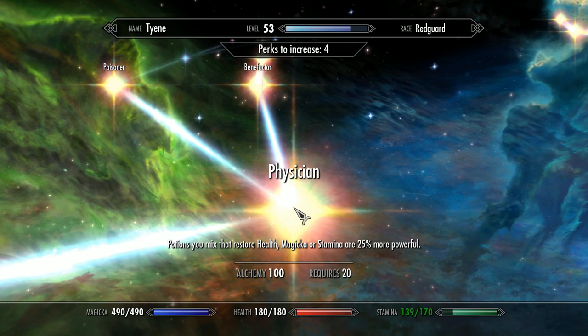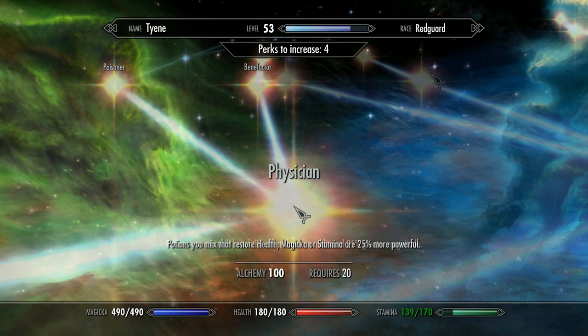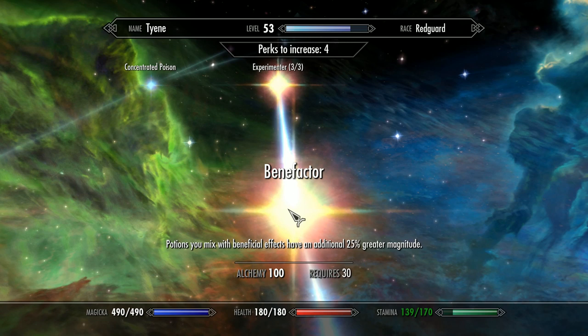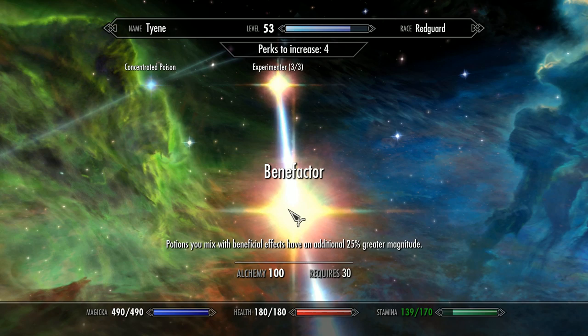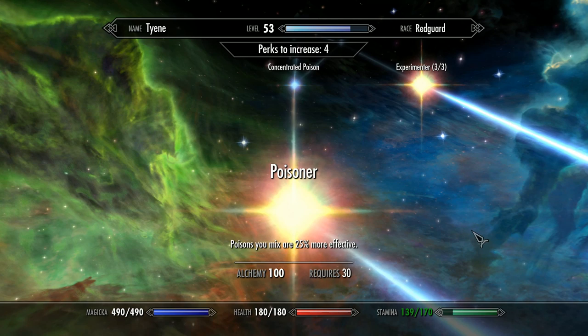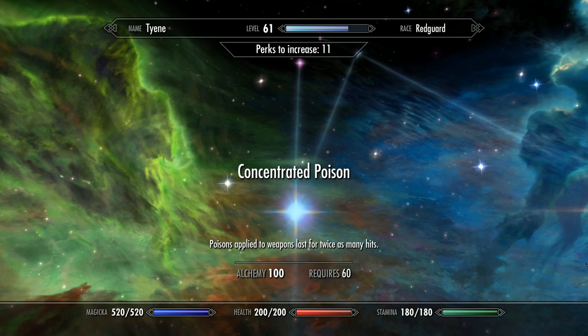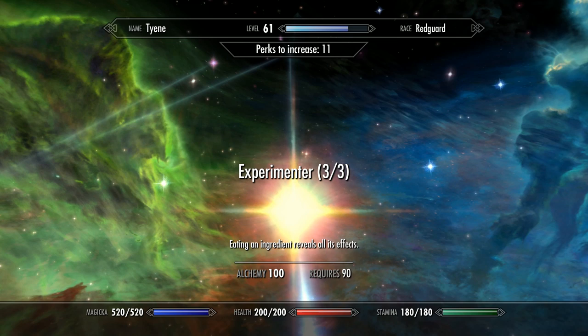Next up is the Physician perk, which you can get at level 20. Potions you mix that restore health, magicka or stamina are 25% more powerful. Benefactor, which you can get at level 30 — potions you mix with beneficial effects have an additional 25% greater magnitude, and this includes potions such as Fortify Smithing and Fortify Enchanting. At level 30 is also Poisoner — poisons you mix are 25% more effective. At level 60 you can go for Concentrated Poison, where poison applied to weapons lasts for twice as many hits.